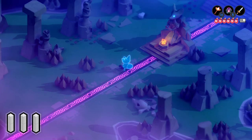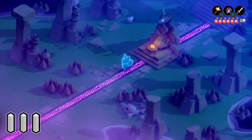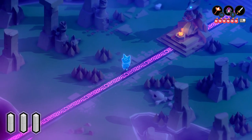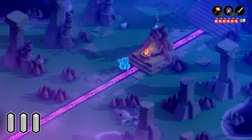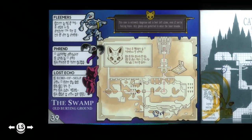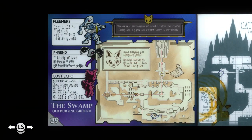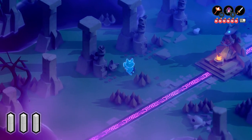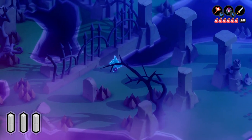Welcome back to Let's Play Tunic blind. Last time we kind of died, and now we're a ghost. The game went full Demon Souls and we're basically in ghost form with half stats — well, not even half stats. We have no stats anymore, but we were able to reach a new area called the swamp. So I guess we'll take a look around here.